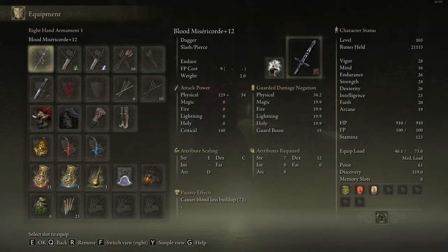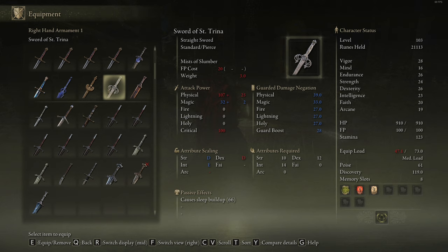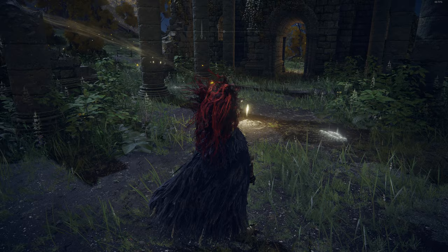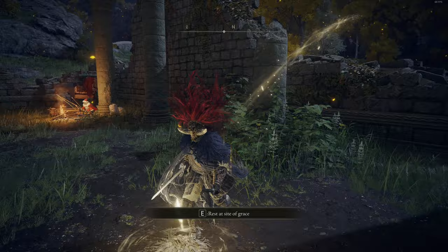Anyways, we did get some new stuff. We got a stabby sword — Sword of Saint Trina. The sleep build up actually — Mist of Slumber. Silver sword carried by clerics of Saint Trina, inflicts sleep ailment upon foes. Saint Trina is an enigmatic figure. Some say she's a comely young girl, others are sure he's a boy. The only certainty is that their appearance was as sudden as their disappearance. Unique skill: Mist of Slumber — releases a faint purple mist that spreads across a wide frontal area, inflicting sleep ailment. Oh, it's not a stabby sword, it's a regular short sword.